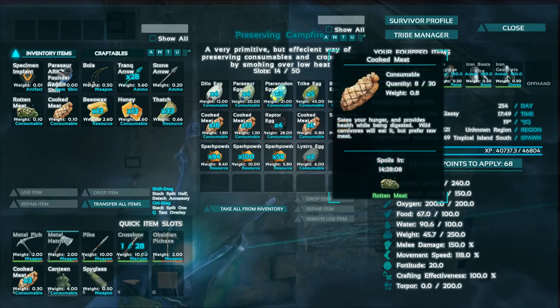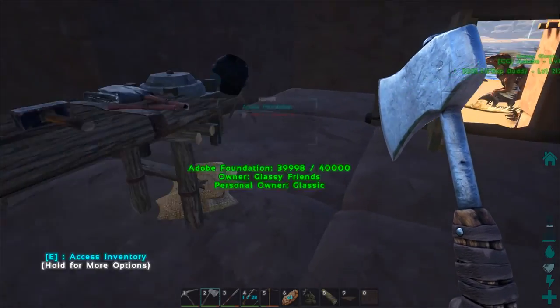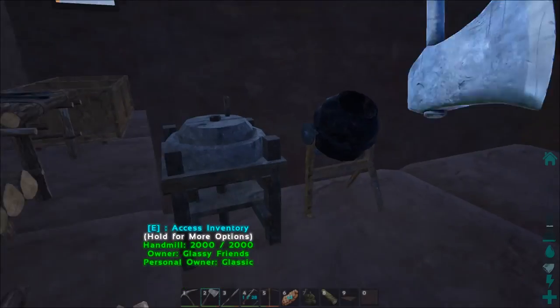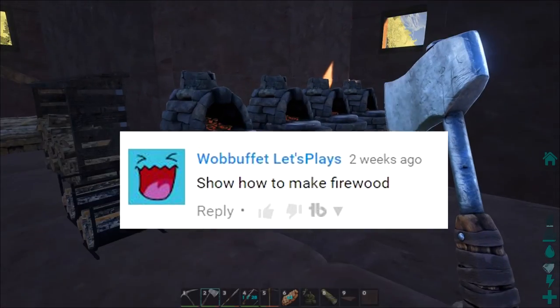Let's check to see if there's any spoiled meat. Here's one of our fridges — I'm going to do the upgrading fridge eventually. Let me drop the meat in there and craft that up. There we go. So that's how you make firewood, and that came from a question from one of our comments.